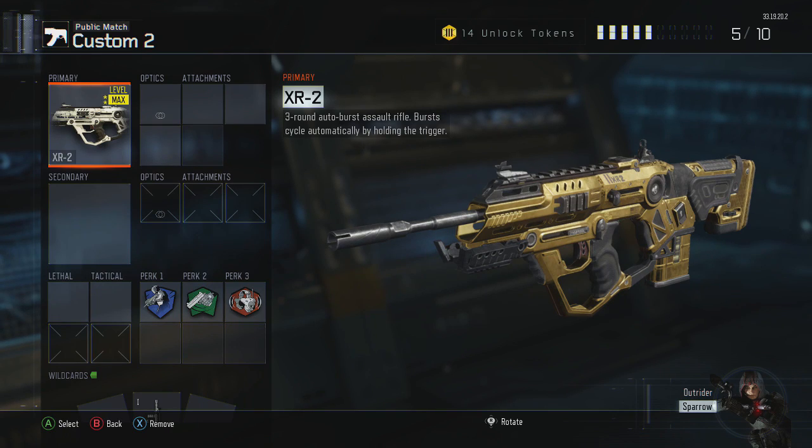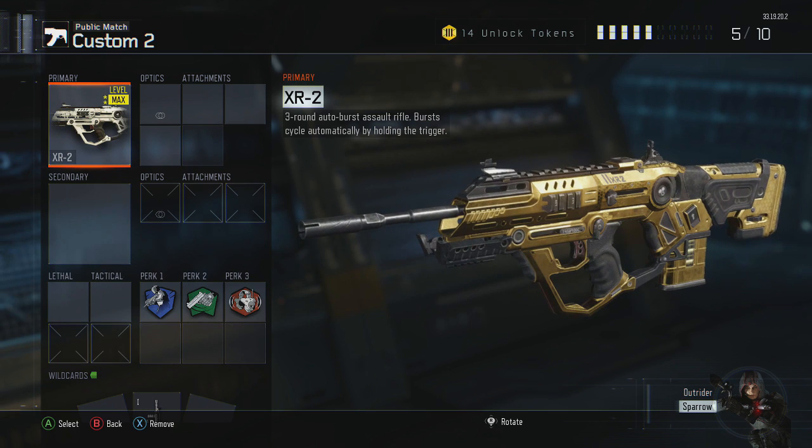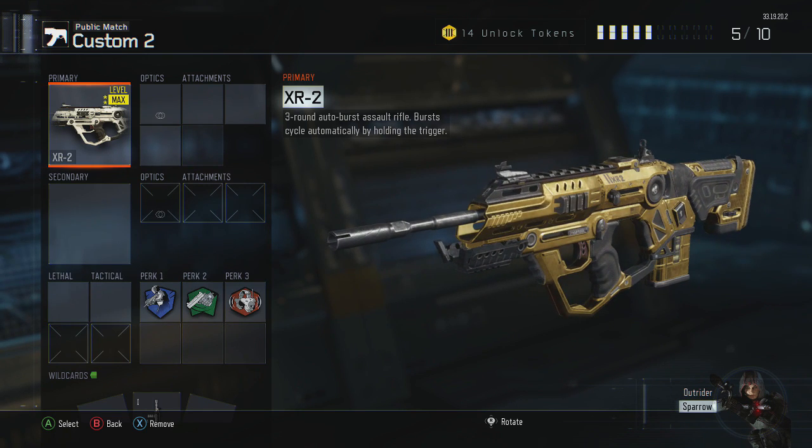What's up guys, my name is Darius P and welcome back to another Black Ops 3 class setup video. As you can see, we have the XR2 assault rifle fully maxed out and it's gold, so you guys know I've been playing with this gun a whole lot. I've tested out different attachments and this is the best setup I came up with to share with you guys.